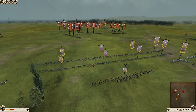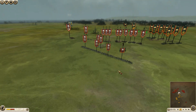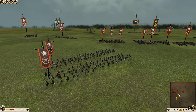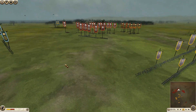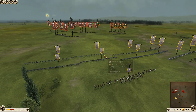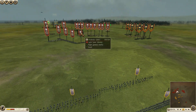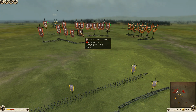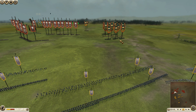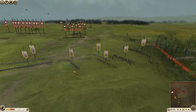Now it's time to target his General with my slingers. In slow motion — the left side of my central part, I am moving forward to reach this light infantry General. My adversary Arverni is going a bit to the right, toward my flank.